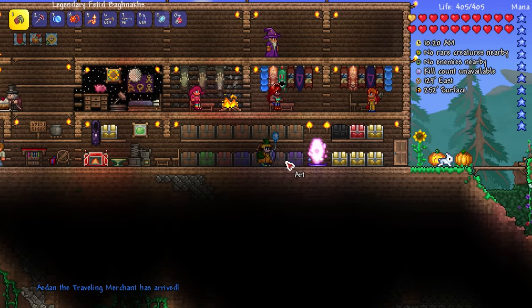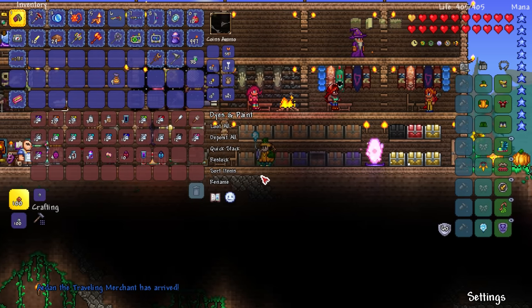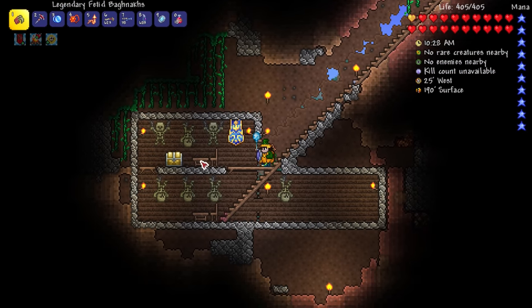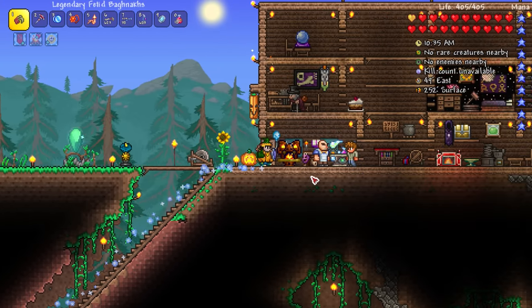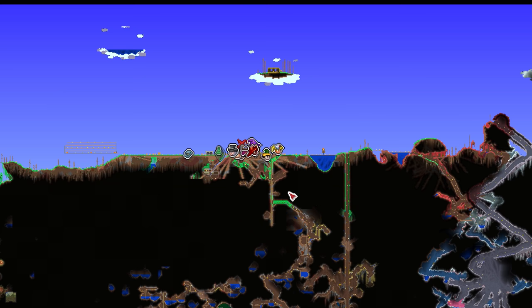Aiden the traveling merchant has arrived! I know where I put — yeah, I think I put it in his base. There's a gold chest down here — I've got 6 defender medals! And here are my rods. That's what those are called — then you go from the rods to the canes. I don't know what the tier 3 version is. Where's that traveling merchant? He's over in the jungle area.